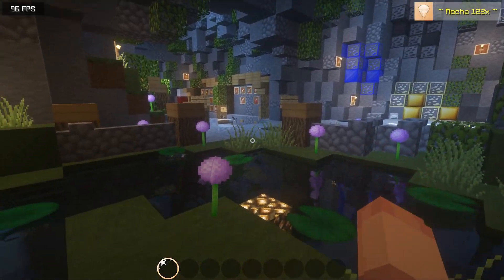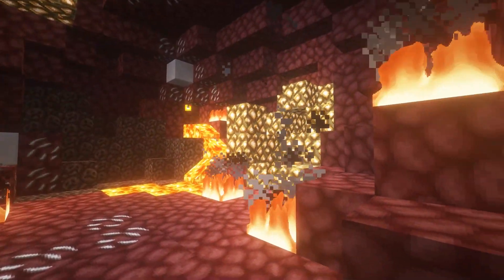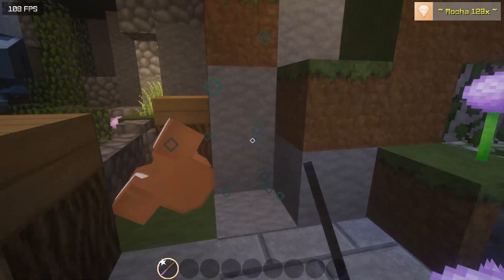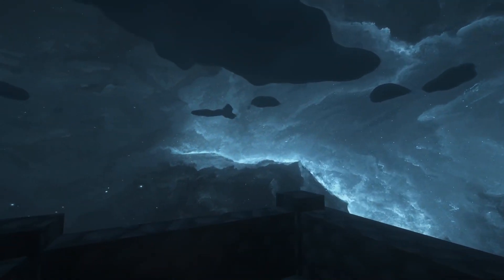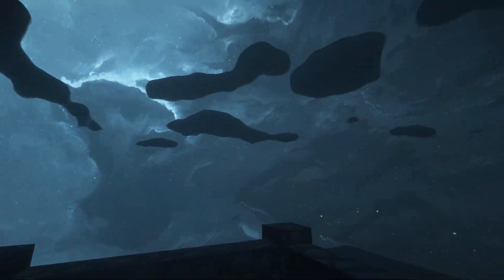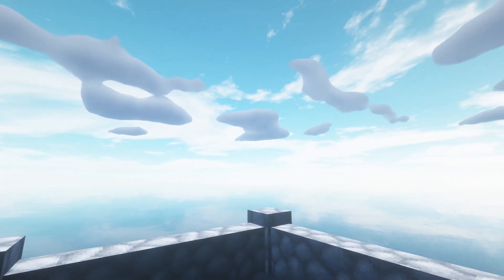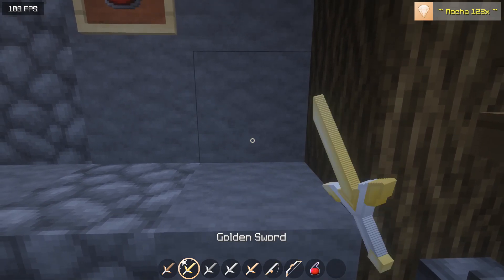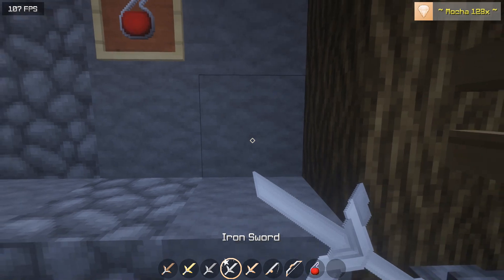Alright, so the next pack is called Mocha and it's a HD pack. I finally found one. And this is really clean. I really like it. I rarely see the color Mocha made into a pack. I made one before, but it's like almost a recolor instead of a pack. But this is a really nice pack, I think. Here's the sky and here are the swords. I like them. It's really cool.